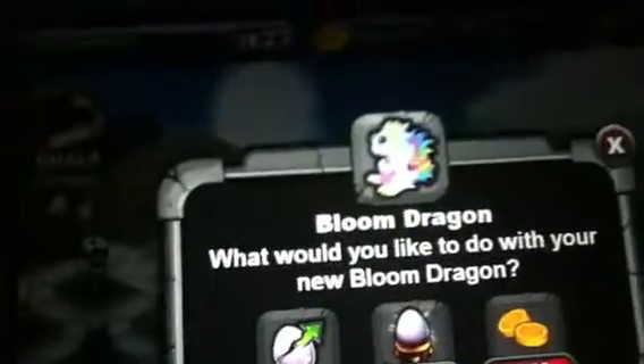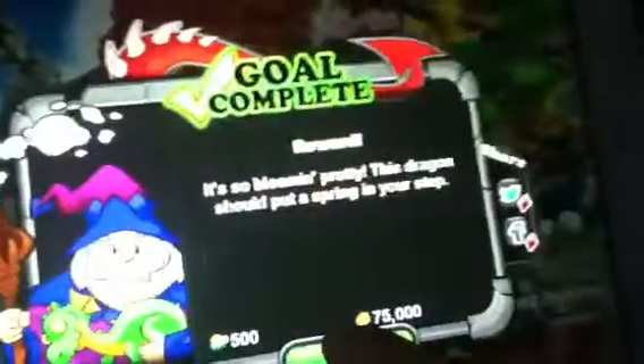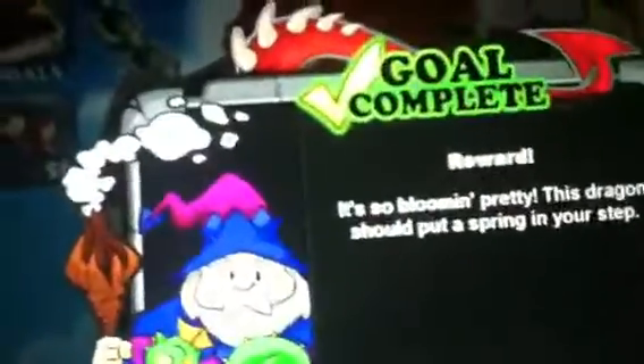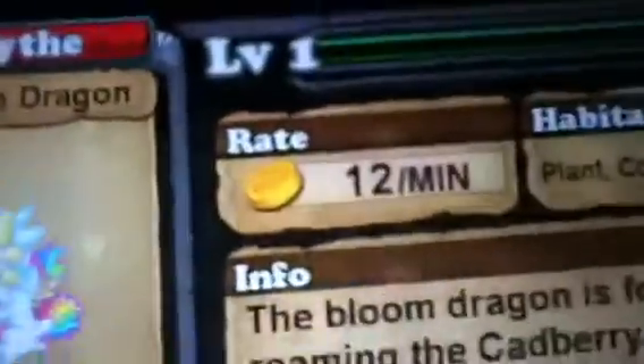Here it is — let's hatch it. I get a reward for that because of the new update. All right, there it is. Down here at level one, it brings 12 points per minute.